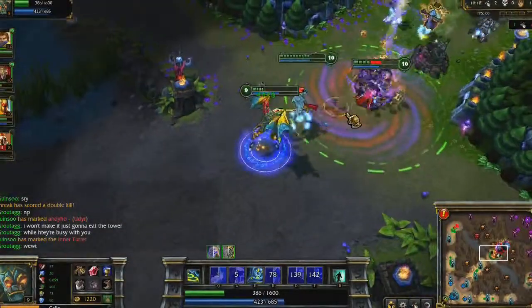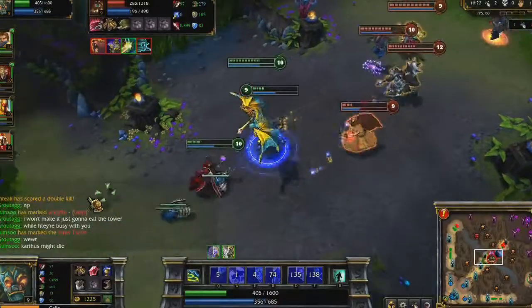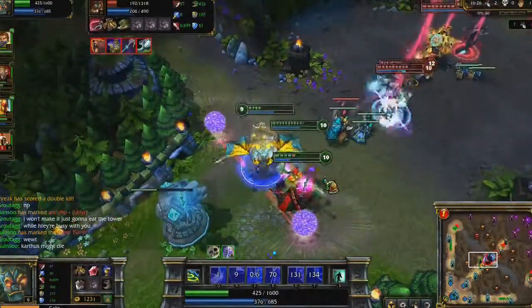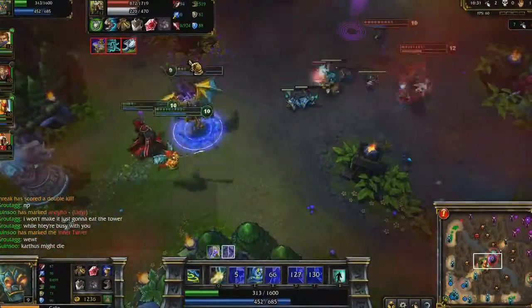As our Karthus gets assaulted, I walk up to him so I may speed him up with Righteous Gust, while I slow the enemy Udyr with Resolute Smite. Remember that you have to cast Righteous Gust in the direction you want to run, so you might have to get near your teammates first.